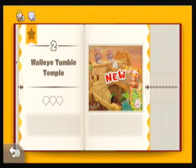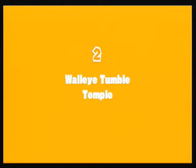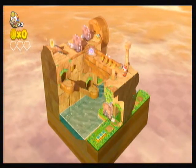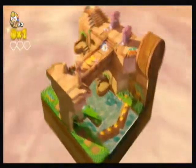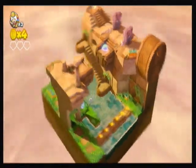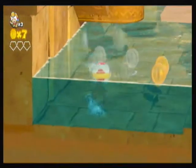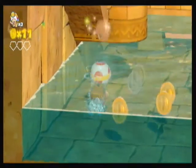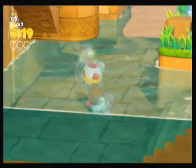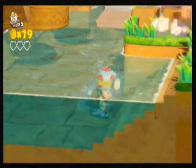Now we're in the Walleye Tumble Temple — we'll find out what that means in a minute. This looks like a trusty bridge — maybe not. Oh dear. Well, luckily Toad's a mushroom and can swim. I'm going to go around picking up — it's handy. You can hardly see myself in the water. This is very handy indeed, and we can move a bit faster as well. Is there any more coins in here? No.